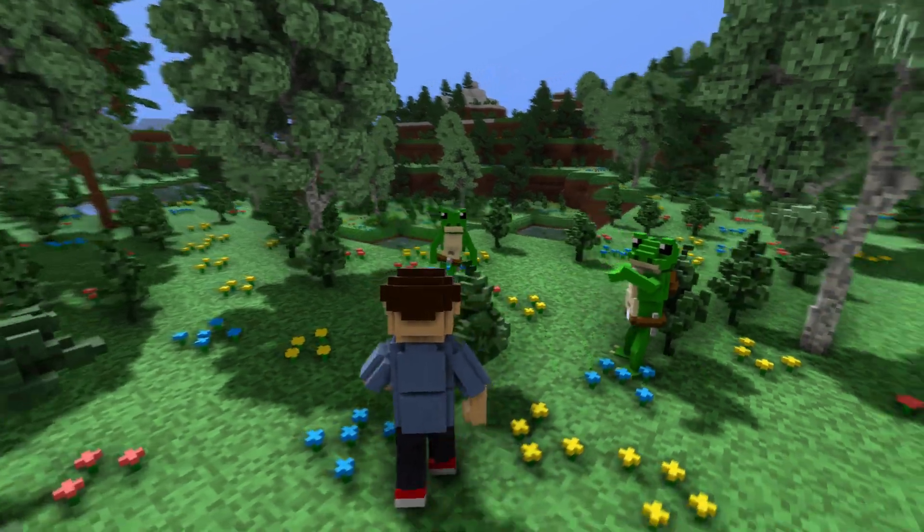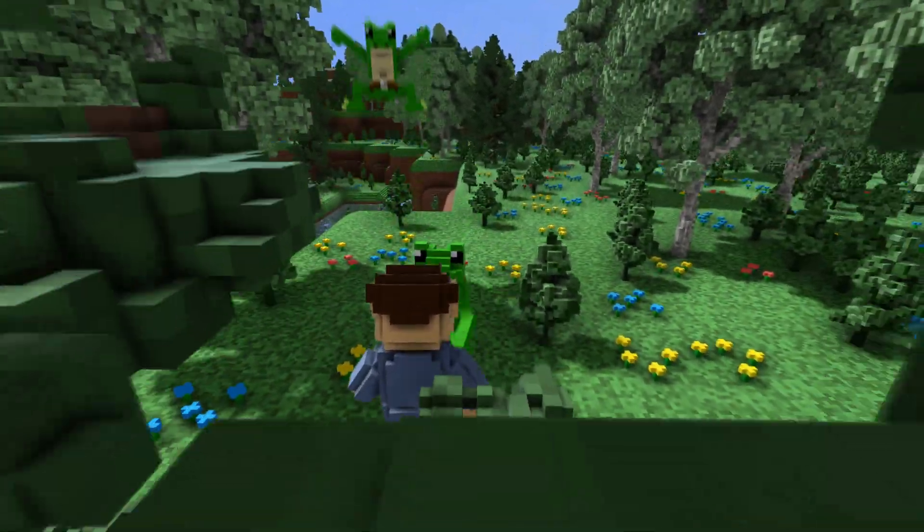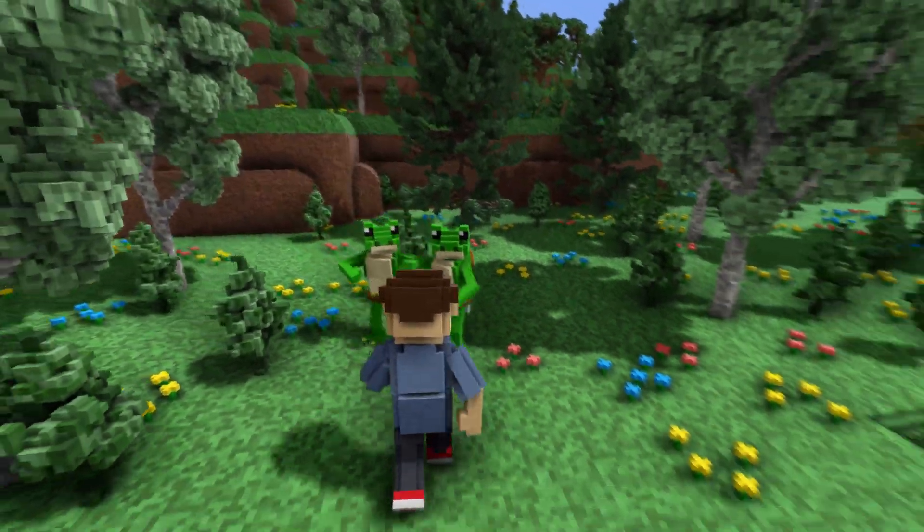Whenever the player hits an entity, particles will spawn based on their color. At the moment the player cannot take damage yet, but look forward to that in a future update.